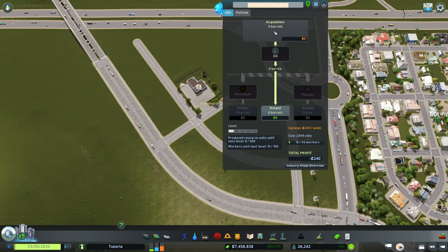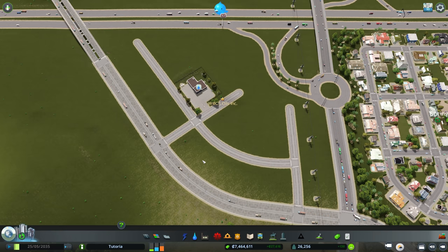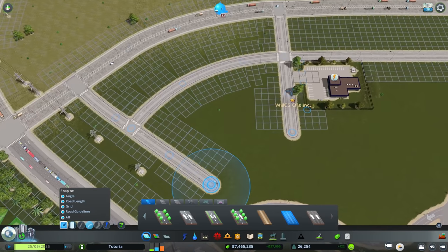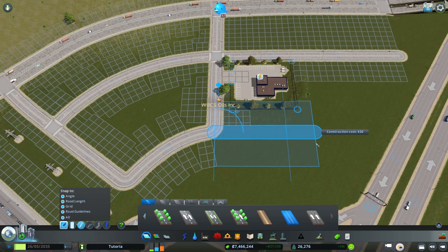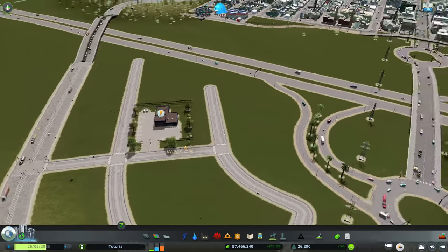We need to paint our oil industry district. We'll name it 'Will CS Oils Incorporated' — Will CS is a content creator and one of the mod contributors on the Discord server. Go check it out; you'll most likely run into Will. Great guy, excellent creator.